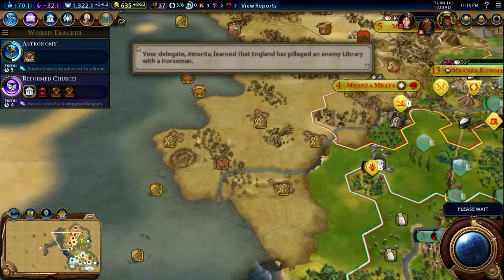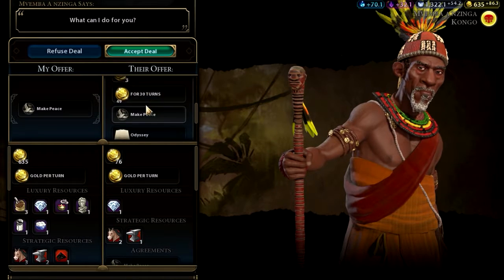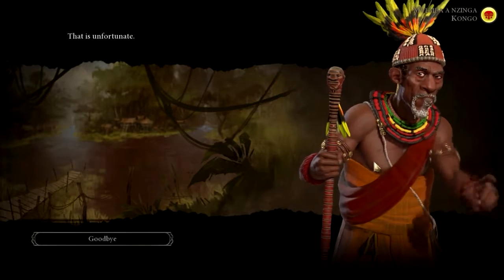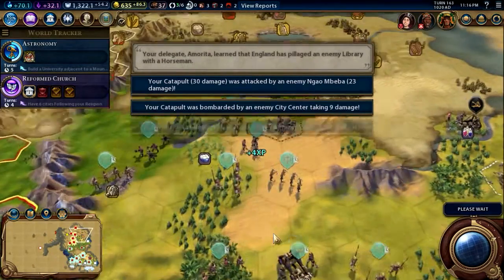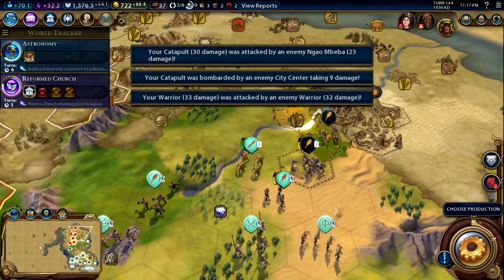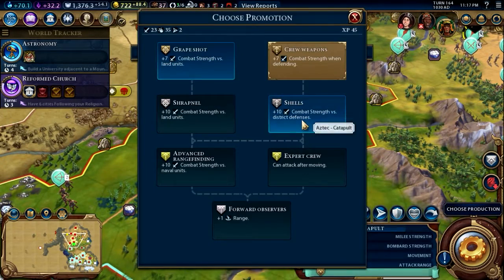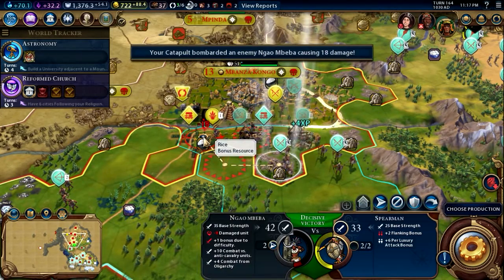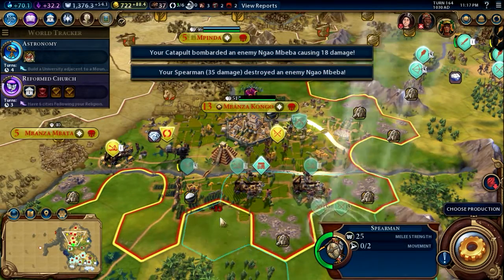Maybe the English did actually lose their unit — they want to declare peace and give me all this stuff, but I'm going to take all of it anyway. Screw you. We can upgrade this one for shells. Attack again, and we might actually be able to kill that — and we did. Absolutely amazing.